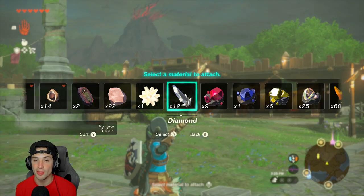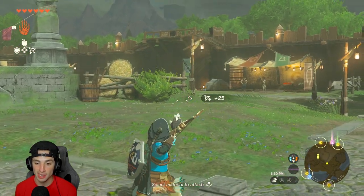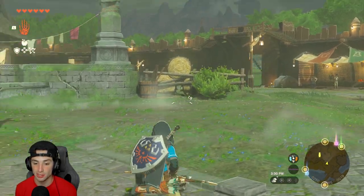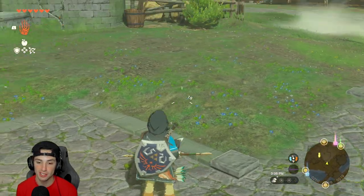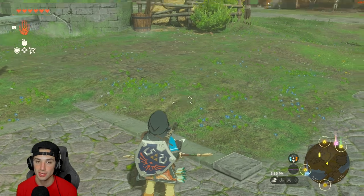What you want to do is take out your bow and arrow, pull it back, and fuse the item that you want to duplicate. I'm going to use a diamond — pull it back, fuse it, then hit B so you can walk around with the diamond on your arrow. Right now I'm hitting no buttons.